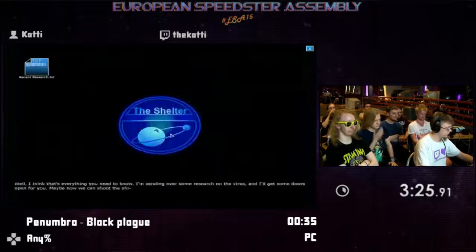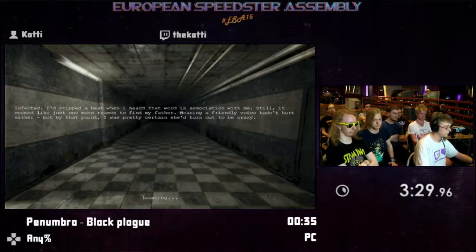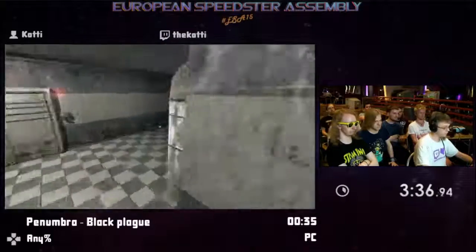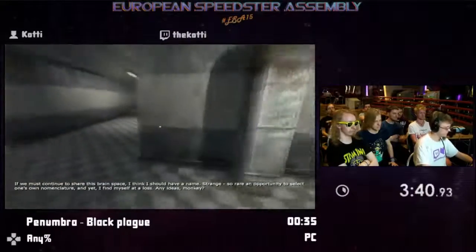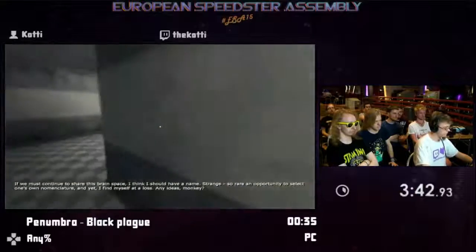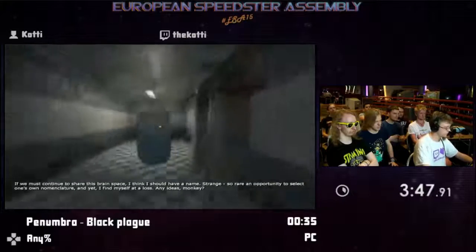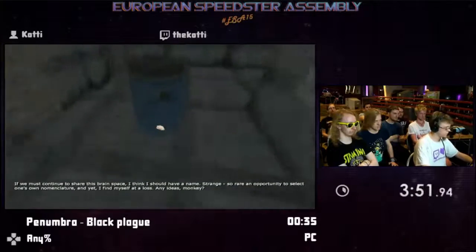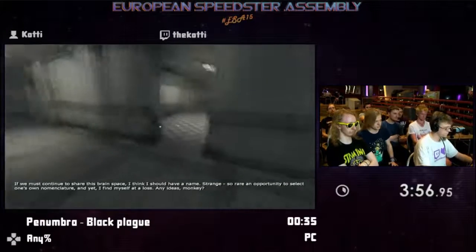This is Annabelle Sonshin — see if she has something important to say. And now we meet Clarence. The next section is on a timer; there's nothing I can do to speed it up. All I can do is set up some items for an upcoming skip. Continue to share this brain space. I think I should have a mate. Strength — so rare an opportunity to select one's own culture, and yet I find myself at a loss. Any ideas, monkey?